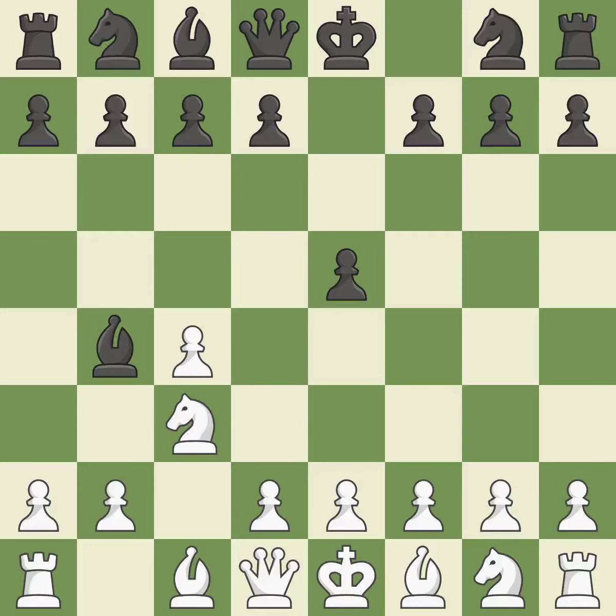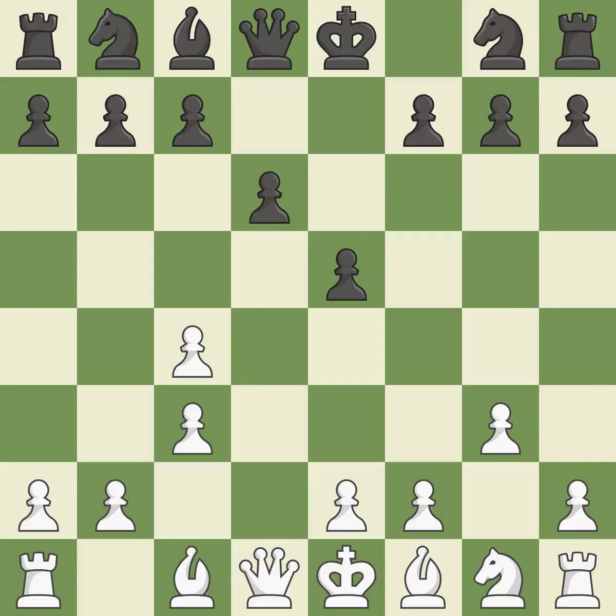As the bishop grows, Bb4 engages the knight on c3 and attacks it. The bishop will be better off as a result of this exchange. The bishop is prepared to move into a functional square, gaining flexibility on the long diagonal.